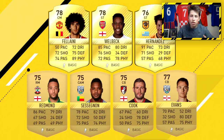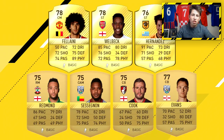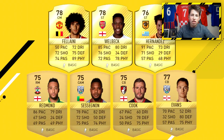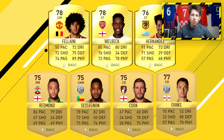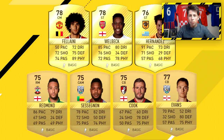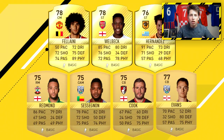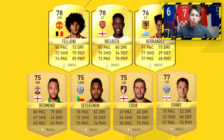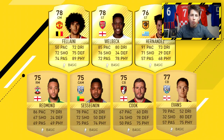Then we've got Abel Hernandez — a very pacey player, probably going to have over 90 pace, and likely to be a low-rated gold player playing for Hull. Because he plays for one of the worst teams in the Premier League, he's not going to be too expensive, as it's quite hard to link him to other players. There also aren't many Uruguayan players in the Premier League. So he'll be quite cheap unless you're building a BPL team, which is exactly what we're doing here.